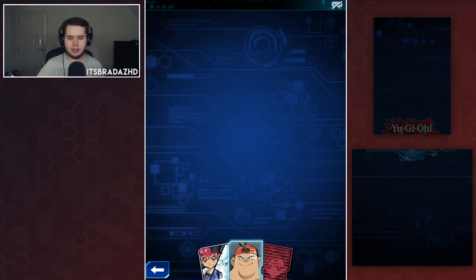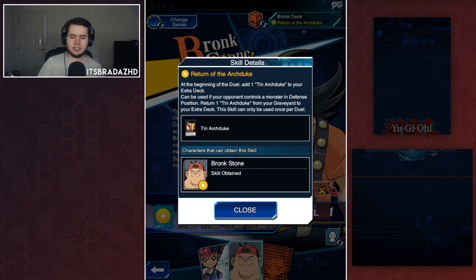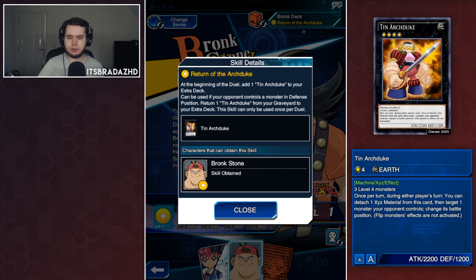We know one of the skills is going to give us Tin Arch Duke. There is Bronc, and the first skill is Return of the Arch Duke — at the beginning of the duel, add a Tin Arch Duke from your deck to your extra deck. Really, really good skill. Compared to 5Ds where we had 22-card decks, it's an obvious improvement. It can also be used when your opponent controls a monster in defense mode to return one from your graveyard to the extra deck.